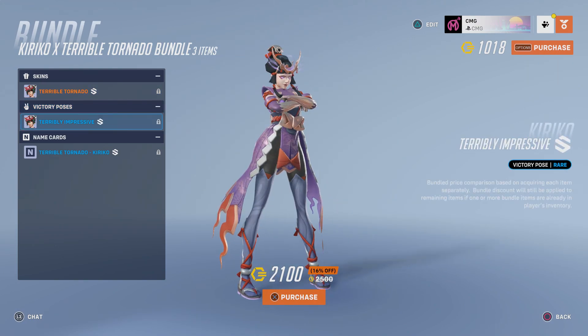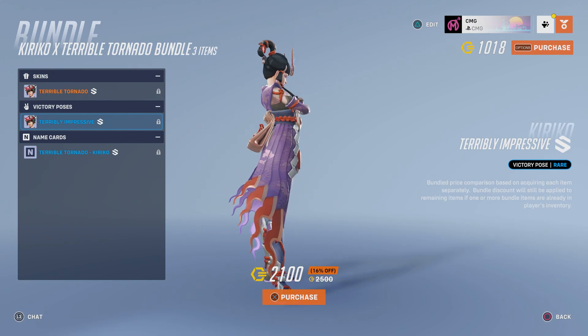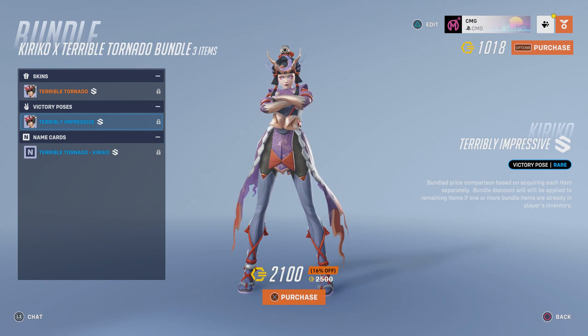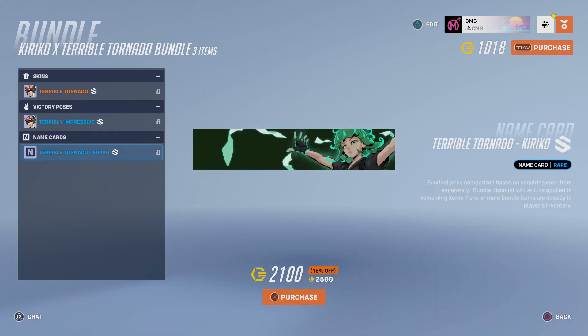That's the victory pose — very nice. Also, I unlocked the mythic Kiriko skin today, so there's my design for her in that skin. And then we have the Terrible Tornado Kiriko skin. I'm not sure what her actual name is in the anime — again, I need to watch it.